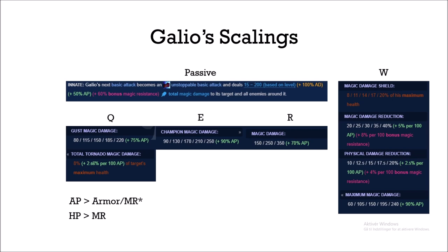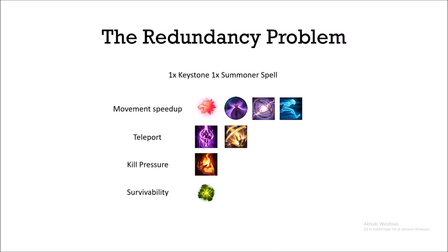Before we go into the build, I want to discuss the redundancy of a lot of people's builds. Galio needs certain things to be effective: he needs a movement speed boost to combat his W's weakness, he needs a teleport (but he already has one in his ult), he needs some early kill pressure to take advantage of his strong early game, and he needs some survivability or trading potential. Most builds will stack multiple instances of some of these but neglect others.